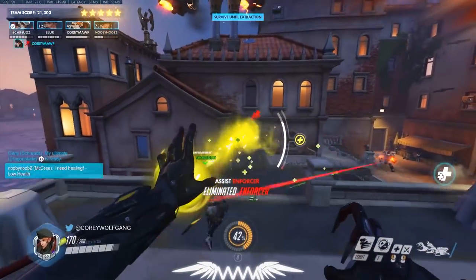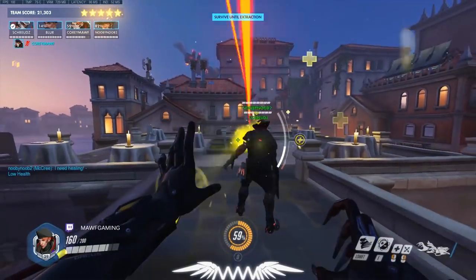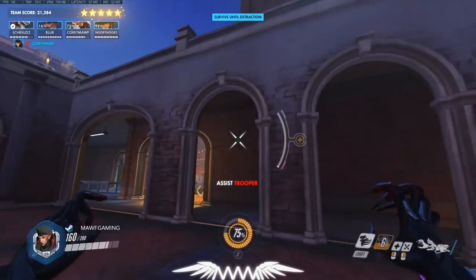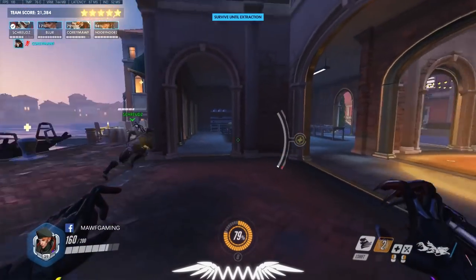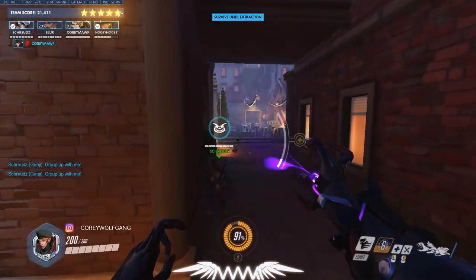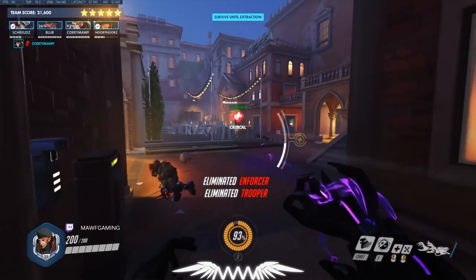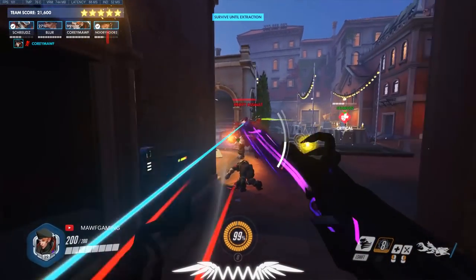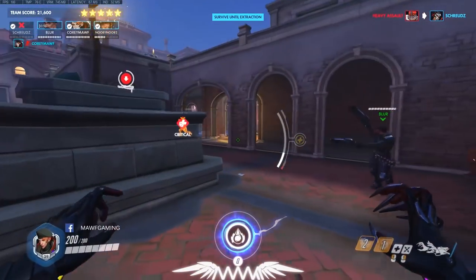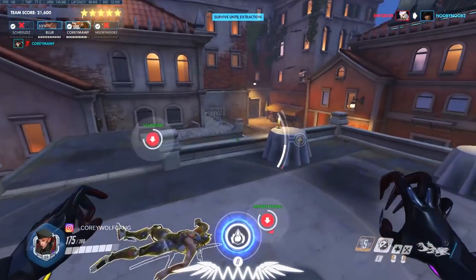The heavy guys are there — this is where you want to start changing up. Back it up and crouch so they can't get a good line of sight on you. The heavy can spawn in a random spot so just be aware and keep backing up. The second he gets LOS on top, drop down like this — he loses LOS and starts pathing differently. Once you understand how they path and how to kite them it's not too bad.